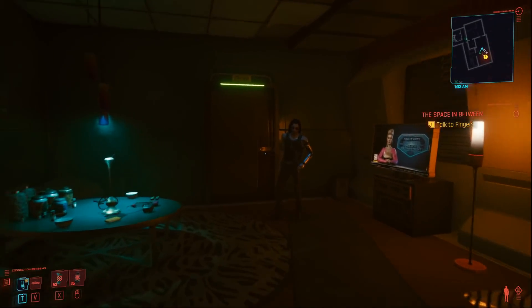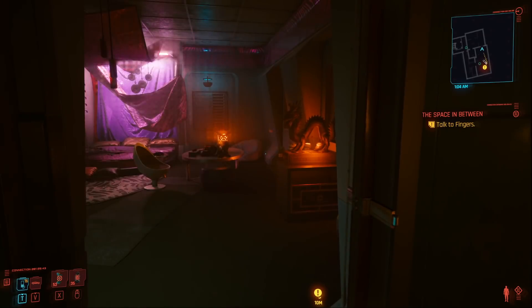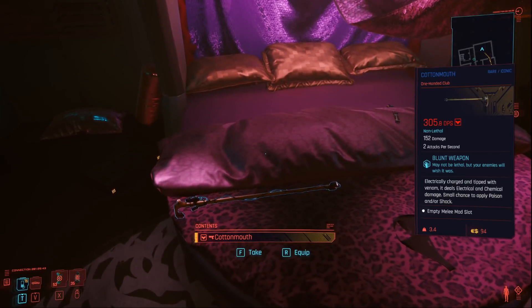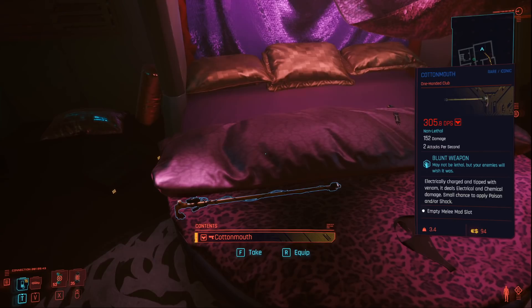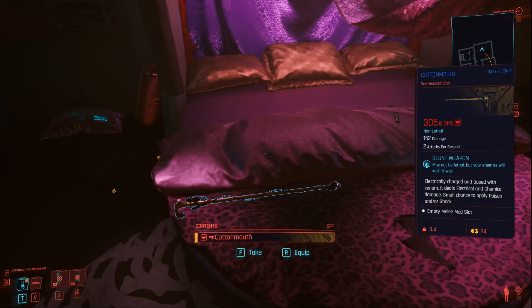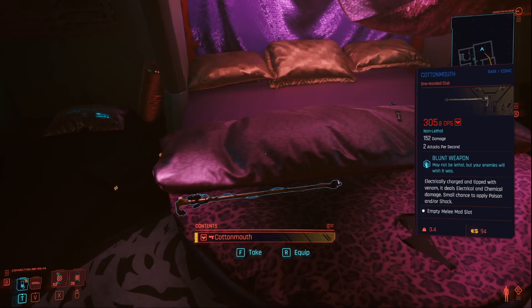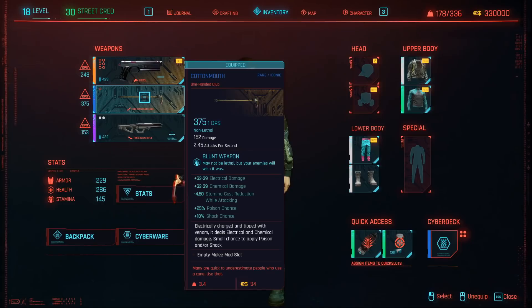You need to talk to him to do the quest, but we're just going to walk straight to the back of his office. And in his bedroom, you're going to find on his bed the Cottonmouth, which is the rare iconic weapon. Now obviously this can be upgraded all the way to legendary quality. The first time you pick up the Cottonmouth, it's going to have a DPS of 375. The poison chance, shock chance, chemical damage and electrical damage chance will all increase as you upgrade it.